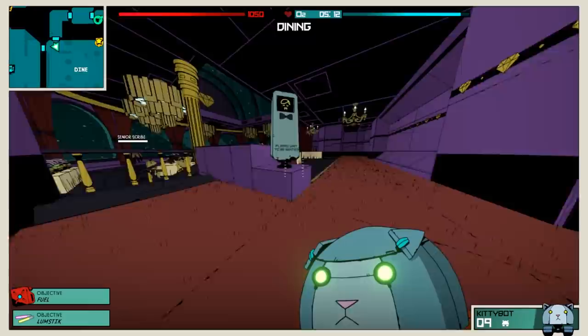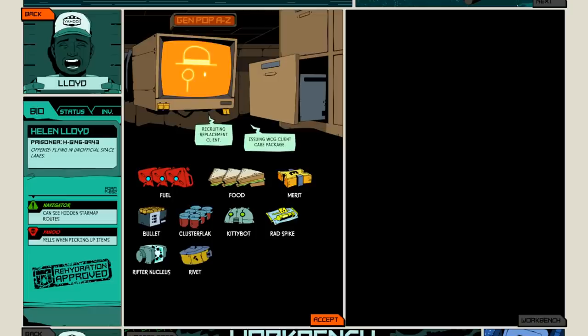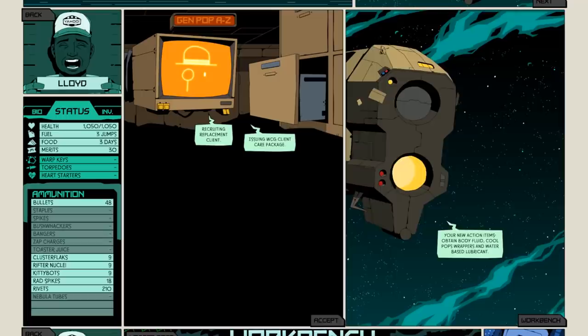And in the brilliantly named Void Bastards, you're encouraged to use stealth tactics and a bunch of cool gadgets like kitty bots to distract enemies and save on precious ammo. But when you die and get given a new character, you get a bunch of food, fuel and ammo for free anyway, removing any sense of tension the otherwise well-balanced mechanics could create.